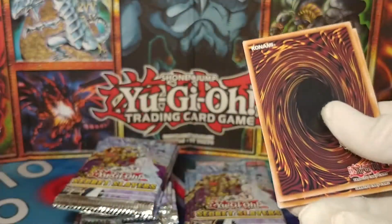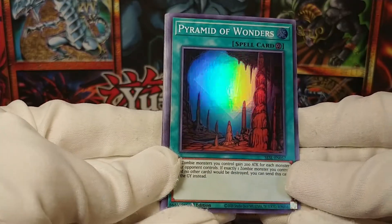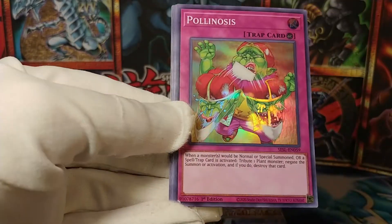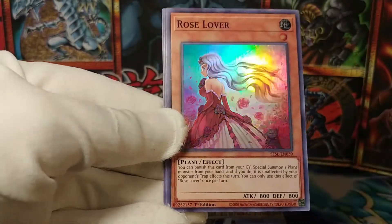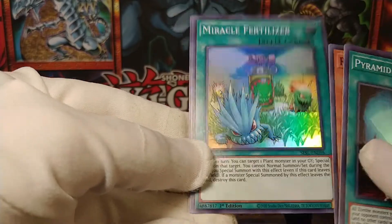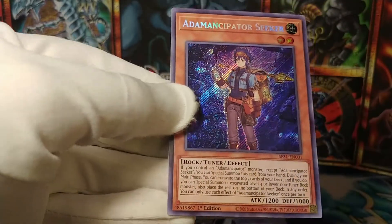This pack got destroyed. So what do we have? We have Pyramid of Wonders — it's like an upside-down prism, kind of cool — does something with zombie monsters. Polynosis. Rose Lover. More plant girls. Miracle Fertilizer. And an Atemancipator Seeker. Nice. So we've definitely been pulling the Atemancipators here. Happy to see that.